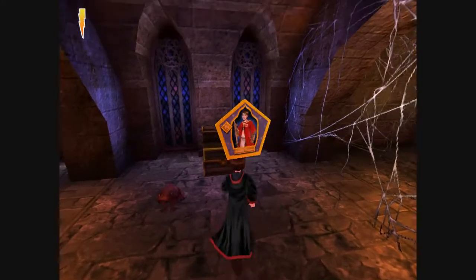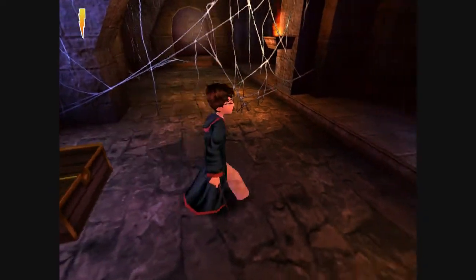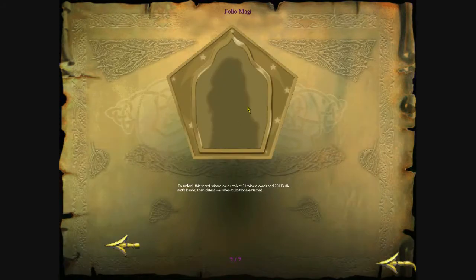From this chest here, there's going to be two chocolate frogs and a wizard card. Now we're going to take a look at that wizard card — Roderick Plumpton, 1889–1987, seeker for England's Quidditch team, holds British record for fastest capture of a snitch during a game: 3.5 seconds. So we're up to 24 out of 25 wizard cards now, only one remains. To unlock this secret wizard card, collect 24 wizard cards and 250 Bertie Bott's beans, then defeat He Who Must Not Be Named.